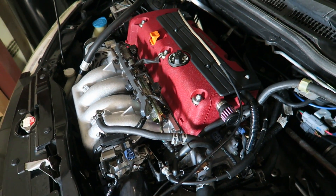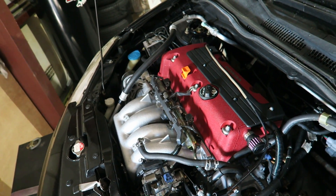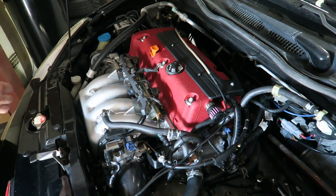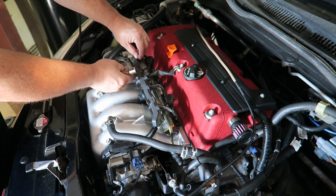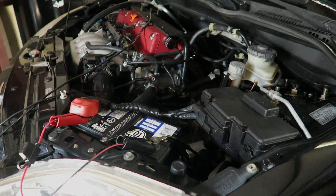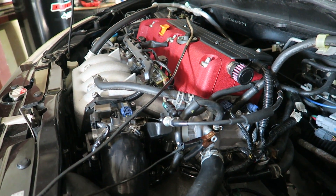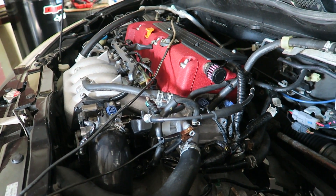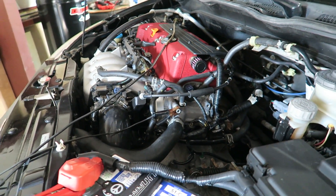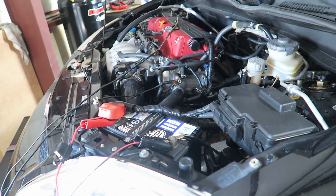Let's take the stock injectors out and put in our decapped high-flow balanced injectors — should be about 550 to 600cc. After digging around the internet and based on our calculations, we're calling them 600cc. The nice thing about calibrating through the FlashPro is we can dial in 600cc, start the car, look at the fuel trims, see how close that is, and tune from there.